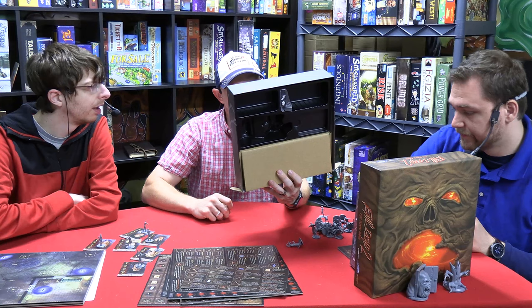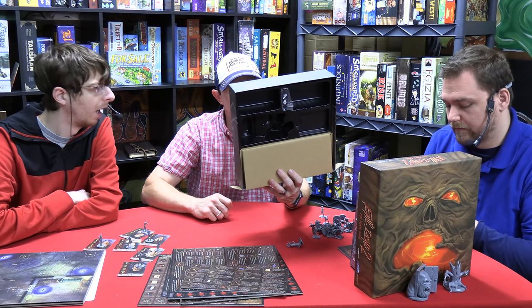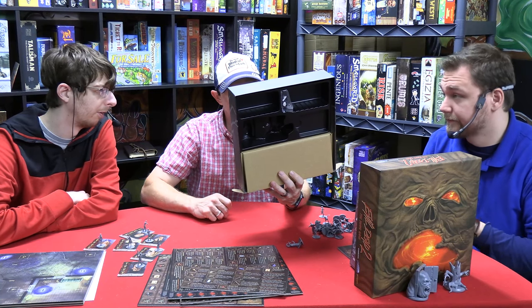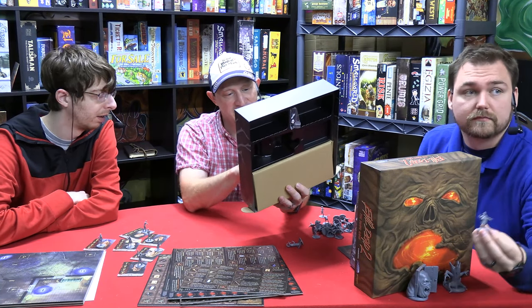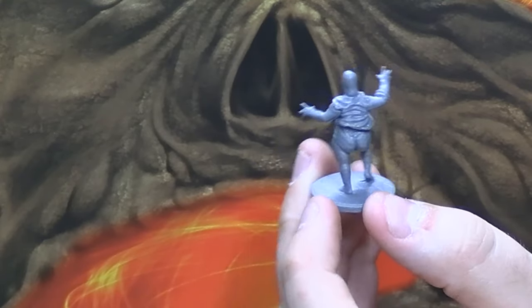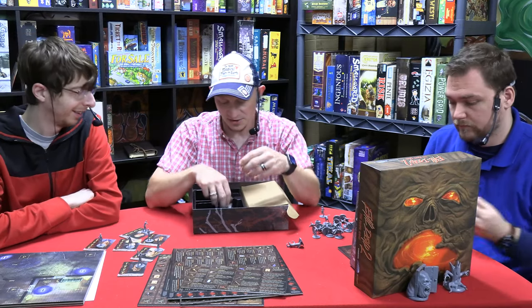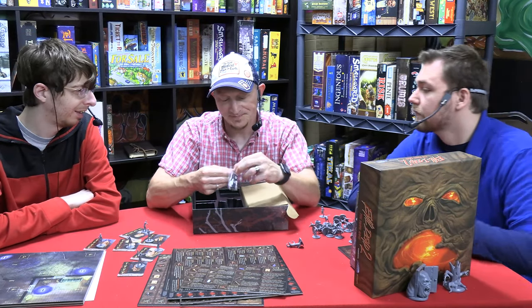That's an angry Ash, combat-ready Ash — Linda, Annie, Ed, Jake, Bobby Joe, Henrietta. And then there are the evil versions: evil Ash, evil Linda, evil Annie, evil Ed, evil Jake, evil Bobby Joe. Then there are some dice in here that look kind of neat.